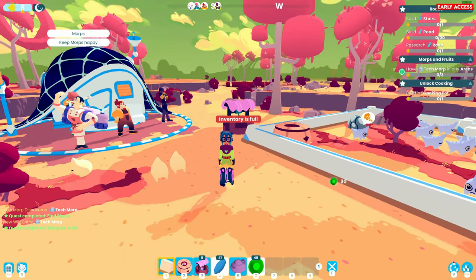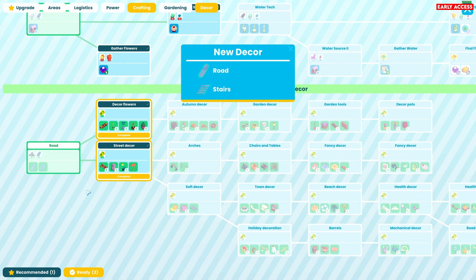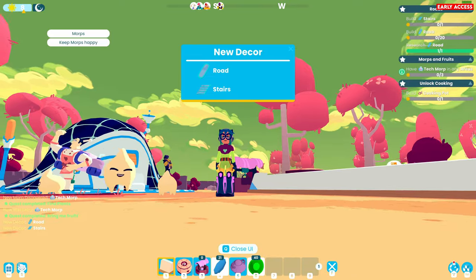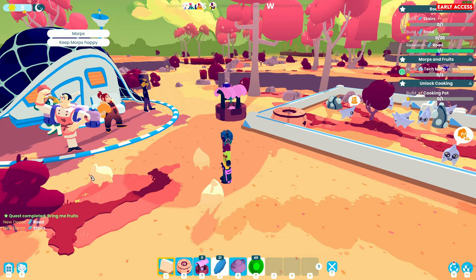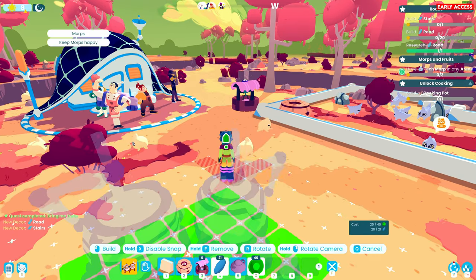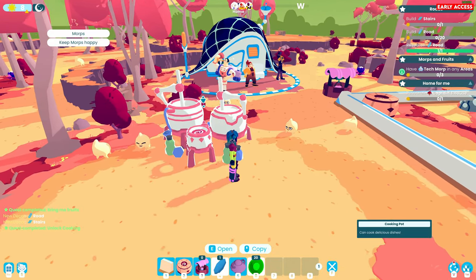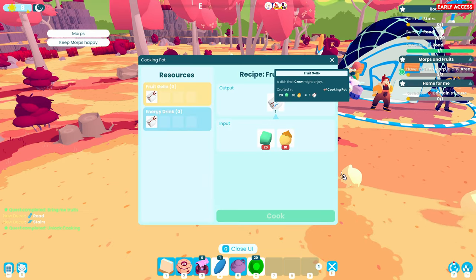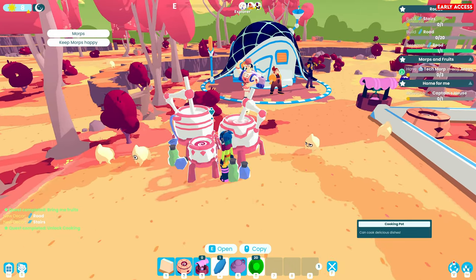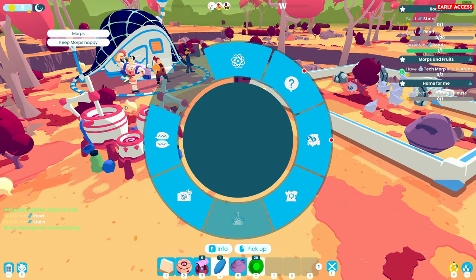Let's take some water out of there. I think I might have enough now to research the road. I do! Street decor, decor flowers. So we need to build a road - I wonder if we get better speed on the road. We also need to build a cooking pot. And research the captain's house. Which I think we didn't do - it's in the area.